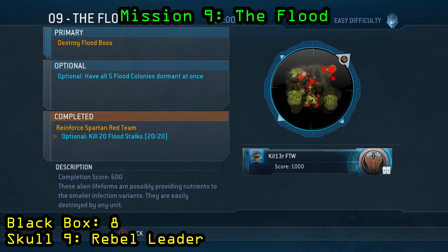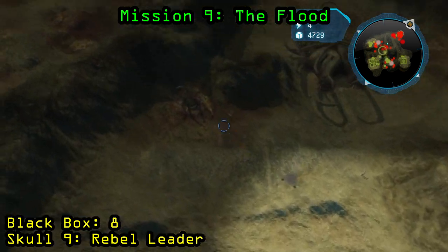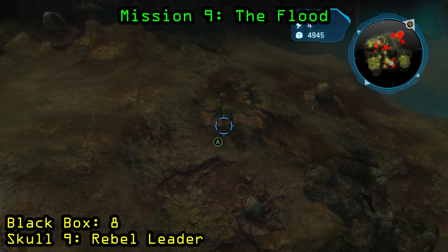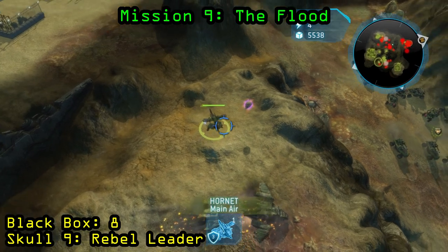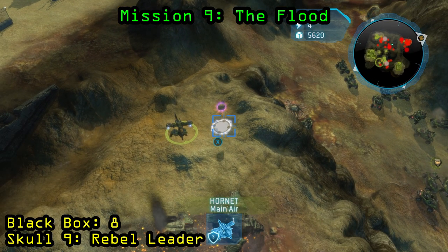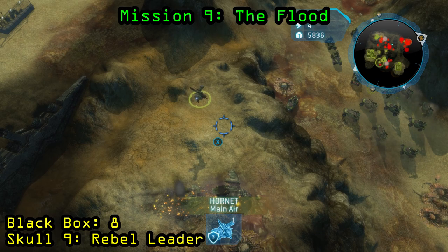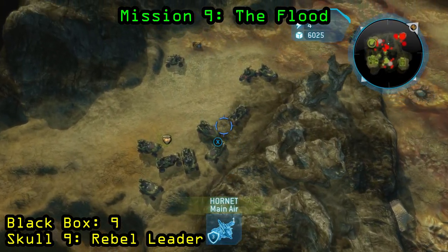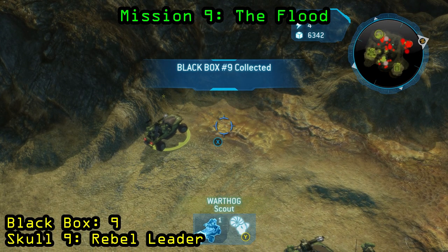Now we are on Mission 9, The Flood. The optional objective you need to complete is to kill 20 flood stocks — those sort of tree branch looking things dispersed around the map. They are not that hard to kill; they usually spawn poisonous gas and sometimes parasites. Once you have killed all 20, the skull will actually spawn just to the east of your base, but in order to get it you need an air unit — make yourself a hornet and go ahead and collect the skull. That is going to be the Rebel Leader Skull. The black box is in the western most part of the map, the top left corner, so just send your units over there to pick it up.